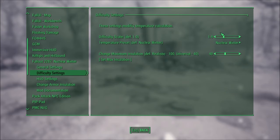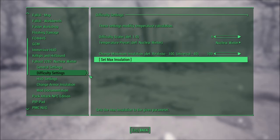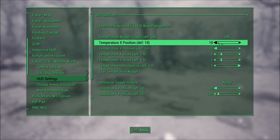Or, if you're using a bunch of armor mods, you can go for a more standardized formula based off of your armor's resistance. Either way, you can configure the mod to your heart's content via the MCM menu.